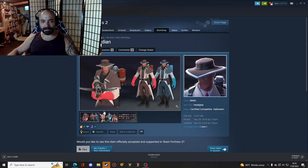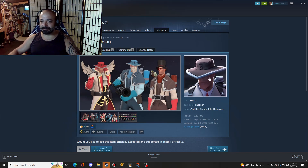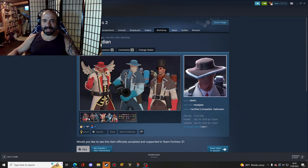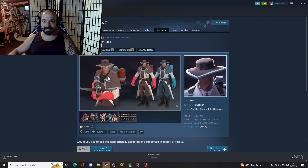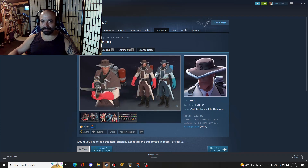Next up we have the Grave Guardian. I was thinking I'd have more Medic cosmetics in here, as a Medic main myself. But this is pretty solid — it's got that Van Helsing kind of look. I know Medic already has a hat like that, but this is pretty good and it's got the coat with it. That coat is awesome, with the shoulder overlay there. I would totally go for that.